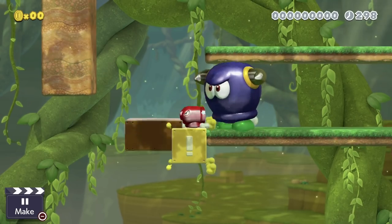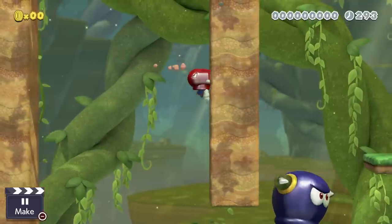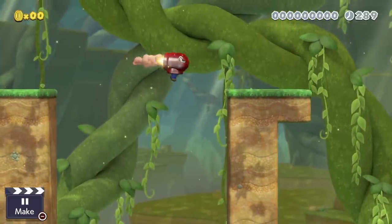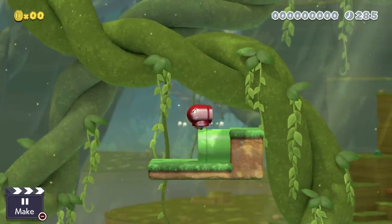Last but not least, the bullet bill will give Mario more momentum when going up wall jumps that have wide gaps. Normally Mario wouldn't be able to make these jumps because he'd have no vertical momentum with the walls too far apart, but with the bullet bill it's no problem.